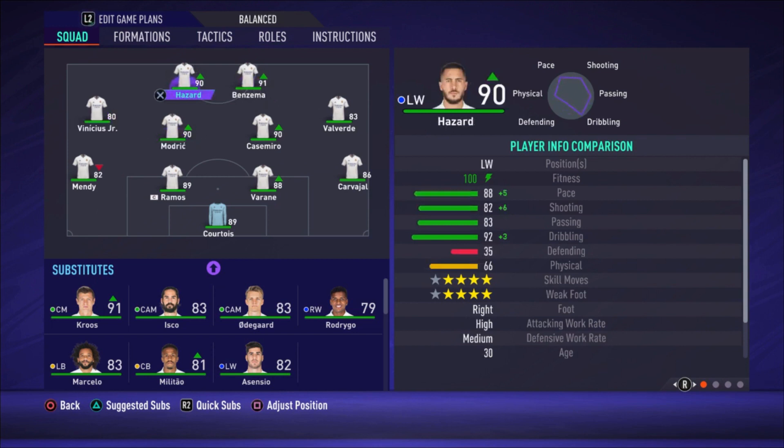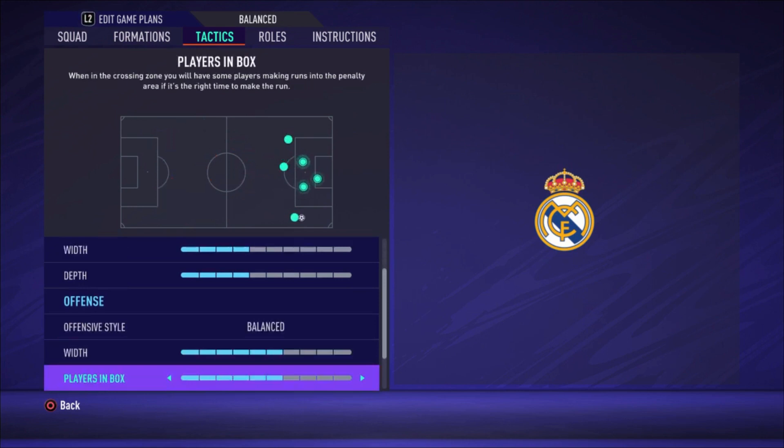For tactics, I chose balanced defensive style with a width of four bars and a depth of four bars. Offensive style is also balanced with a width of six bars, plays in the box six bars, and corners and free kicks both at three bars.